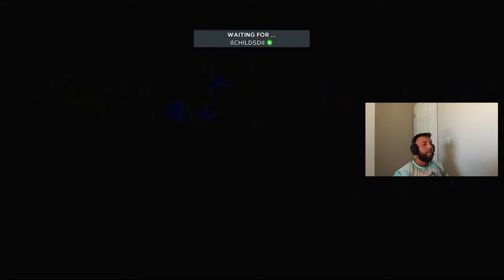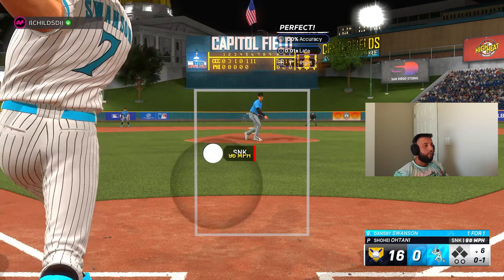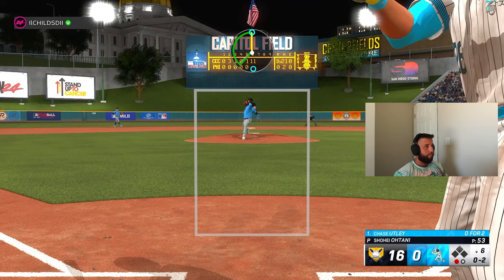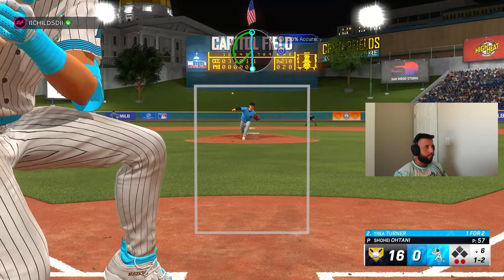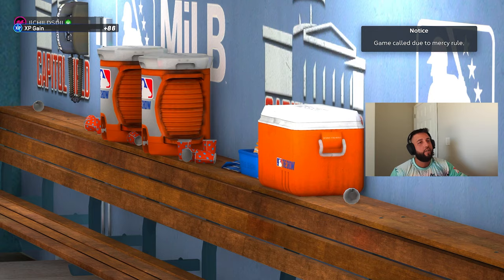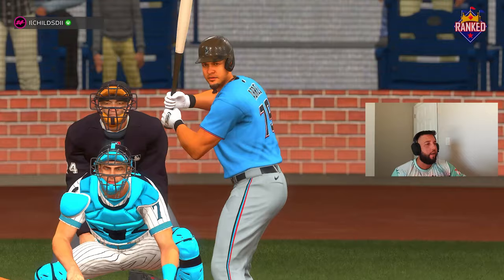Into the bottom half of the sixth — as long as we don't give up seven runs, we are not going into another inning. One down, two down — that's going to be the ball game! We win 16-nothing in Soto's final game of the debut. At least we got to play a full game that ended without a quit or a close app.